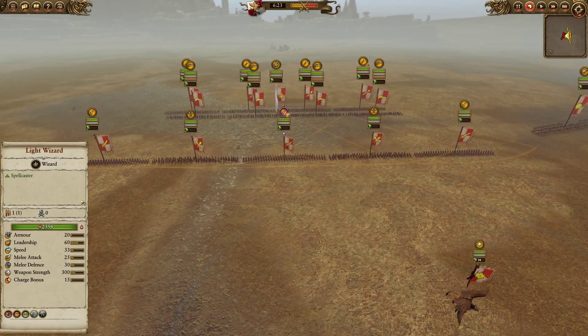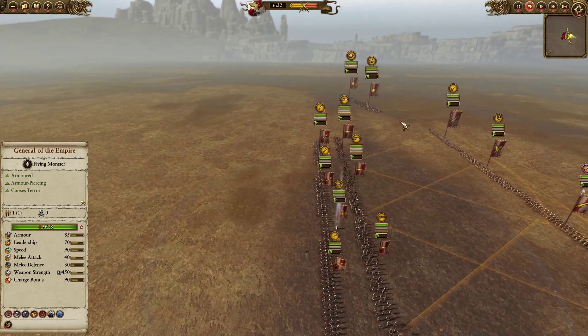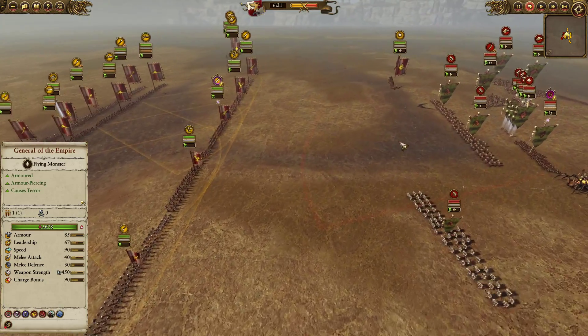Whereas I only have two heroes, and I've got 5 units with four more on the flanks, bringing up to 9, plus 8 — 16 units total. So you can see there the major difference in unit density.